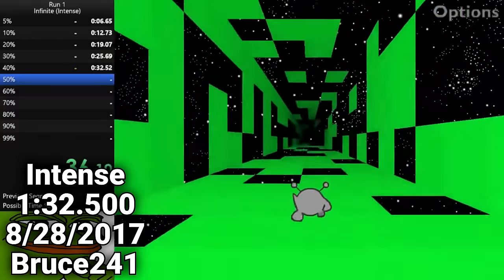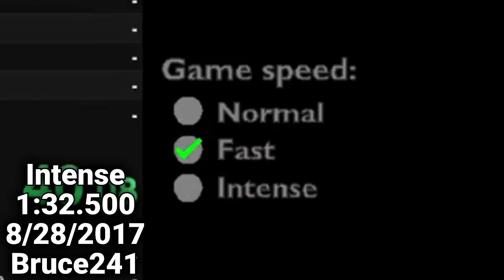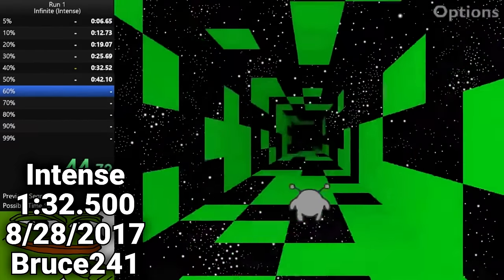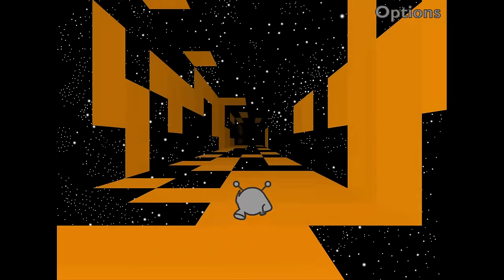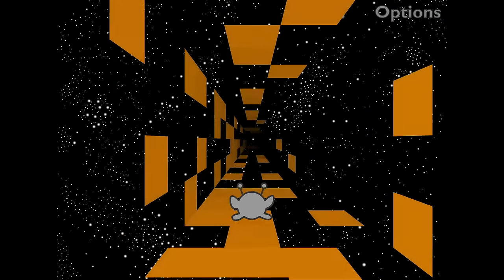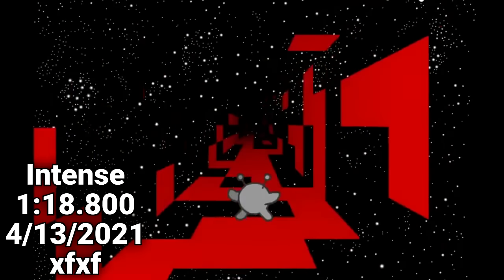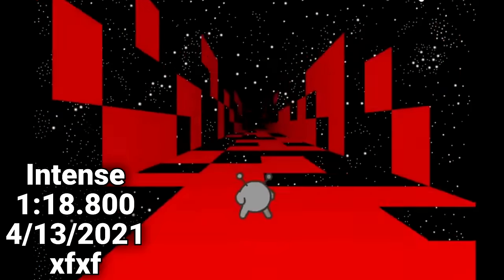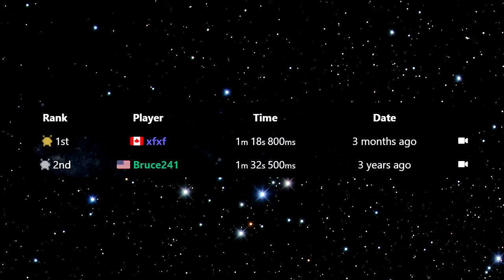Both the Normal and Fast Speed records are so optimized that they don't feature a single rotation — the player is completely at the game's mercy to get a pattern on each level that is even possible to complete without rotating. On Intense Speed, things are a bit different, with most runners opting to reduce their speed to Fast around 50% difficulty to avoid dying in the later levels. However, one player managed to complete every single level at top speed thanks in no small part to amazing RNG, allowing their run to be 14 seconds faster than second place.